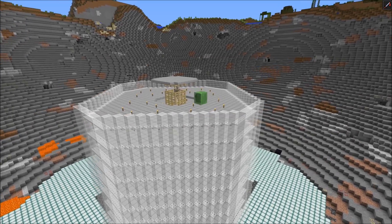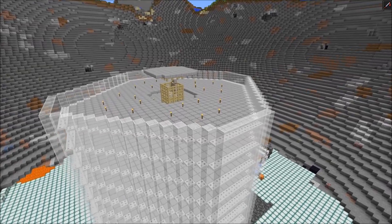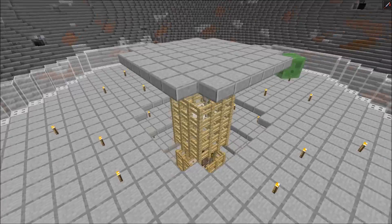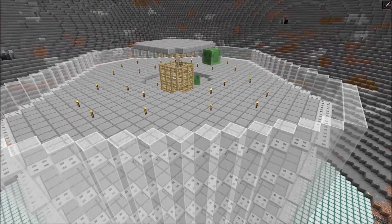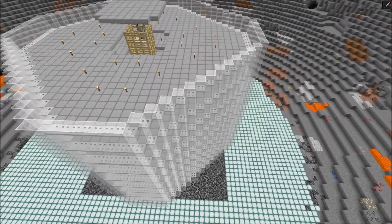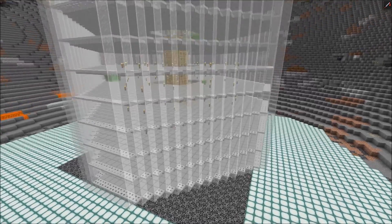For the 2x2 chunk slime farm I thought it would be a nice idea to put the iron golems in the middle. So with just five iron golems we can cover a huge amount of spawning spaces. It has a slight disadvantage that we couldn't use the full slime chunks so we had to sacrifice the corners, but overall the rates are really good.